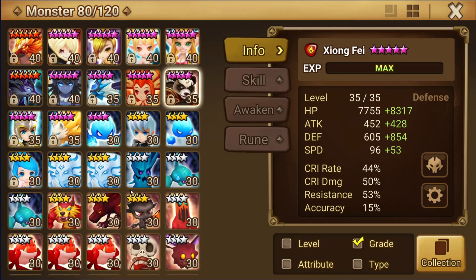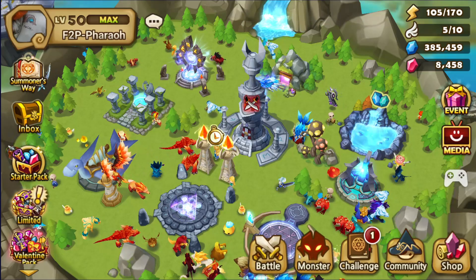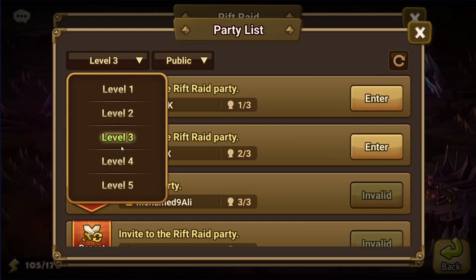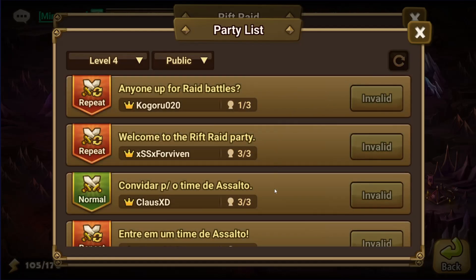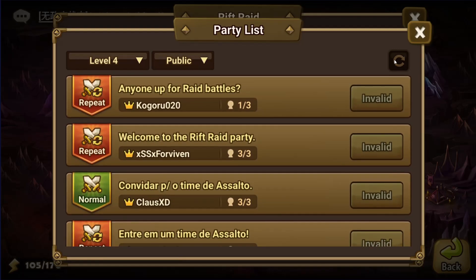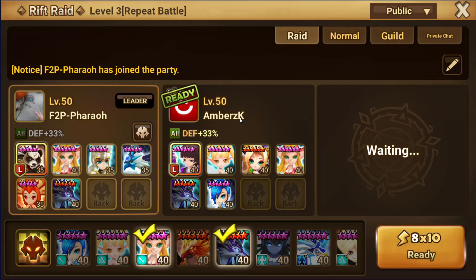That's basically it for this — I'm literally just farming fodder right now in scenario. I want to show you guys a rift raid run before I hop off, just to show the progress I've made. I'd like to show R4, but we can do R3 and I'll show you guys how the team works. When you have runes that make sense and units that make sense, you can make things happen.